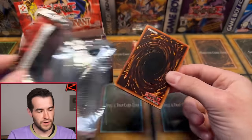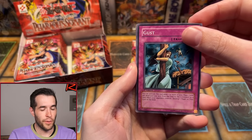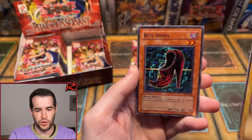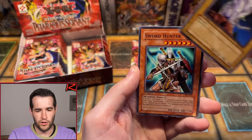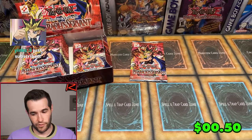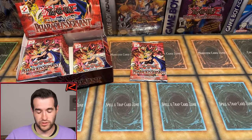We need some luck for Anthony. Third pack: Skull Mariner, Gust, Insect Barrier, SpikeBot, Eye of Truth, Darkfire Soldier number two, Bite Shoes, All-Seeing White Tigray, Sword Hunter, and Red Moon Baby. Alright, 0 for 3 — this is a rough start. We got one more for Anthony R. That puts us at 1 for 8 so far, one-third of the way through.